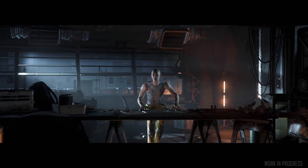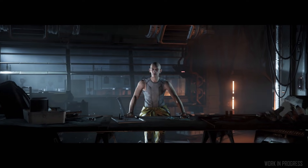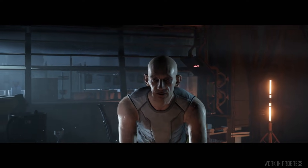Going back to 3.4, over on Levski, finishing touches are being put on our new mission giver, Wallace Klim, who is definitely not the most reputable character in the Verse. He looks like he's been dealing — and maybe using some Widow himself. Speaking of characters, we've been working on adapting existing armor designed for male characters to their female counterparts. Here's Josh Herman, Gage Hallman, and Jeremiah Lee with more details on the process.